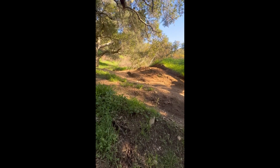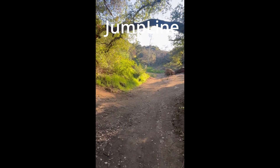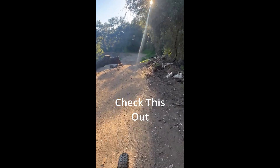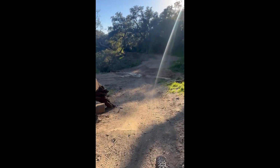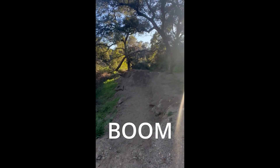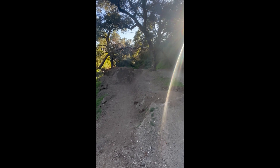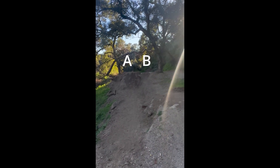If you've come to Marshall Canyon, you know the jump line. They've got some things going on here. This one's gone — check this out. See that monster? It's completely different. There's only option A and option B, depending on the type of rider you are.